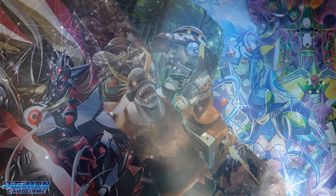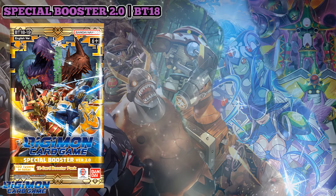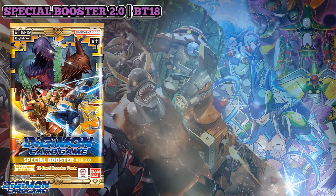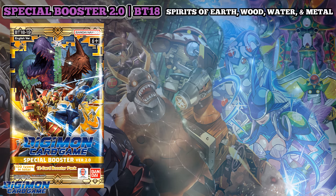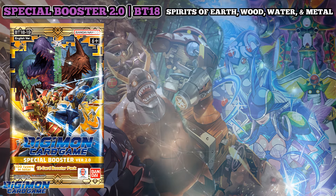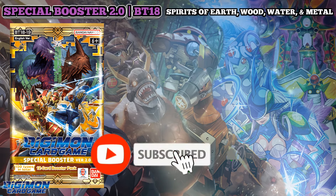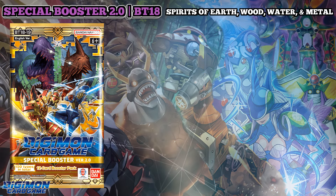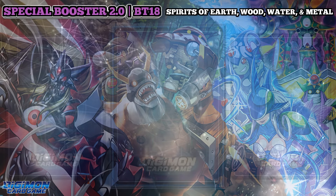While the previous two episodes had 17 cards each to cover, this episode has 26. Today's set review episode looks at the remaining spirits of the 10 legendary warriors. Bandai also threw in some flavor here too with not just the human, beast, and ancient forms, but their level 3s and 5s as well, and for some, even a level 2.